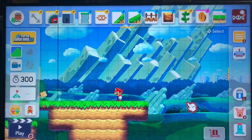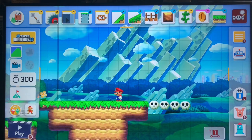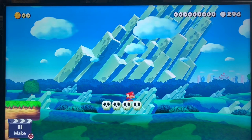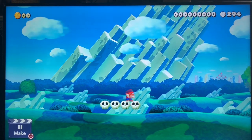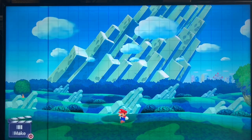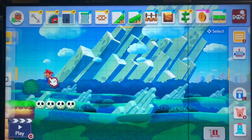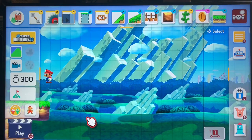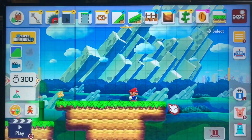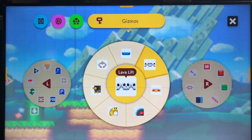Next we have the lava lift, which you use a lot in castle-style stages. In New Super Mario Bros. U Deluxe in the Super Star world, there is a much bigger lava lift — it's a bonus level you use after completing all the main content. This lava lift is similar to that one, but the New Super Mario Bros. U Deluxe version is much longer.